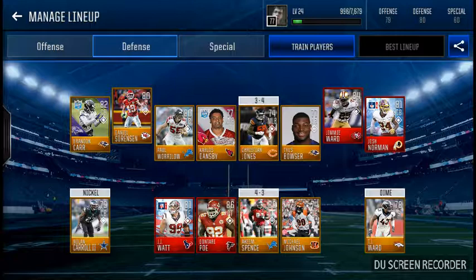In my dime and nickel I have No-No Roll Carol the Second and TJ Ward. Then I have Josh Norman and Jimmy Ward, who I packed from a pro pack which was pretty sick. My safeties and corner on my right side are Jimmy Ward and Josh Norman, and on the left side my safety and corner are Brandon Carr and Daniel Sorenson — they're pretty good.